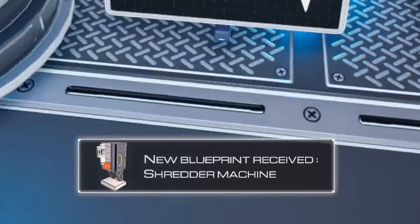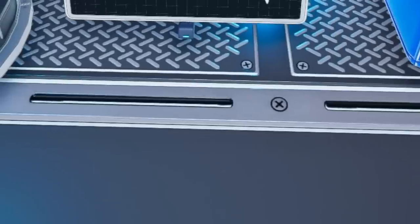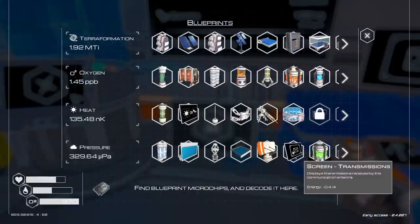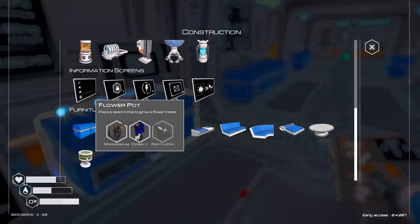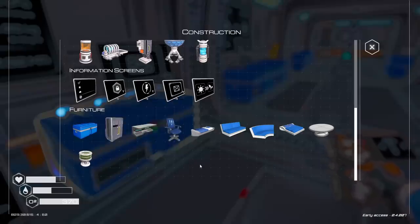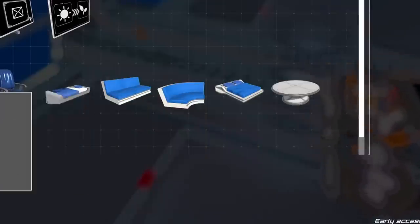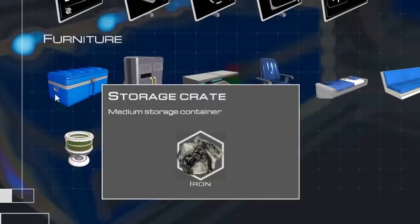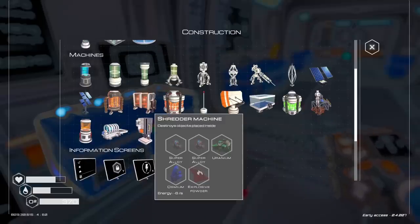Oh, a shredder machine — we can turn into a Ninja Turtle nemesis now. And a GPS satellite — what? So excited. What's a GPS satellite do? And a shredder — I want to know what a shredder does. There's also a flower pot. Oh, if we poop in it, we can grow flowers. I should build some of these upstairs, but they're expensive because I don't have fabric. Explosive powder — I need some of that.